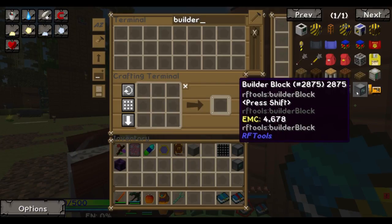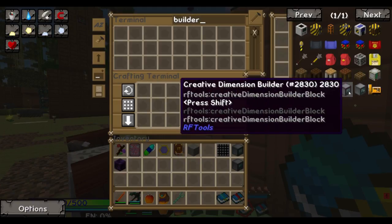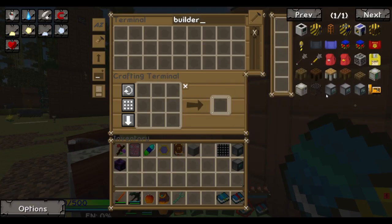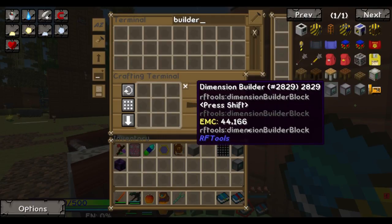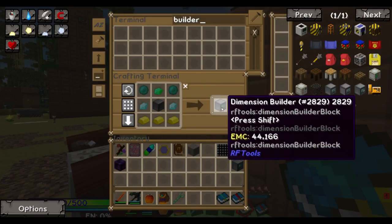We got a builder block — wonder what that does. There's also a creative dimension builder, I wonder what that actually does as well. I think it makes a dimension for creatives. Maybe it's one that doesn't run out of energy.